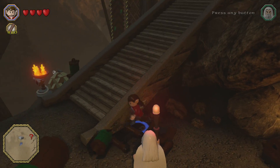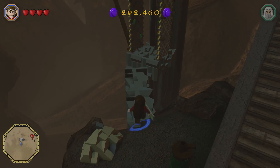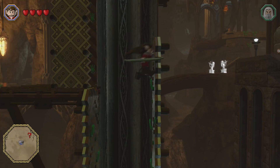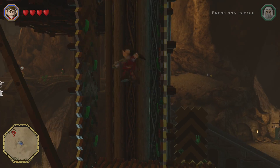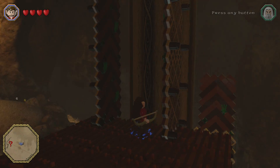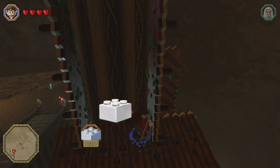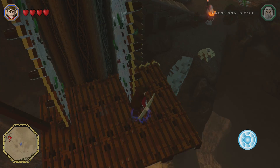Since we're near something where we can show off his Elven Agility, let us do just that. We'll walk over here and boom — demonstrating the agility. I needed that so I can get my two-time red stud, finally.